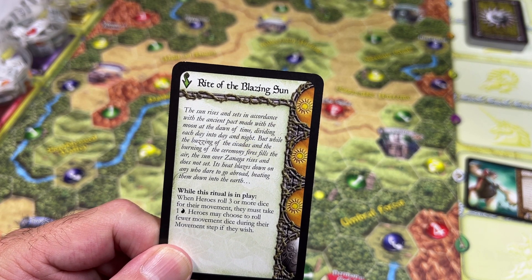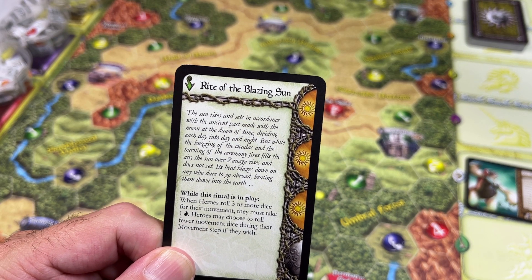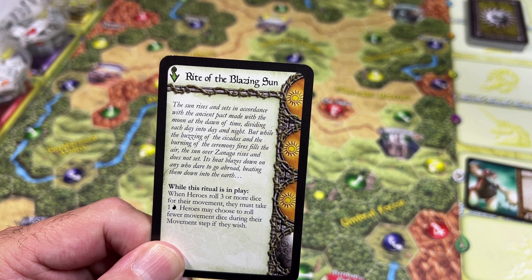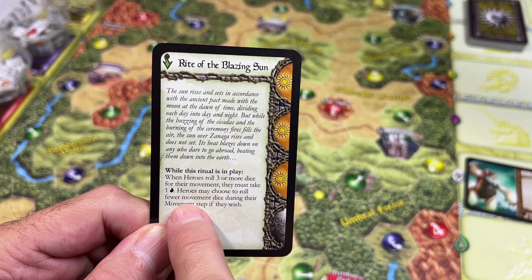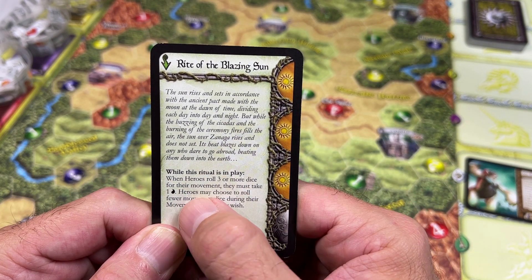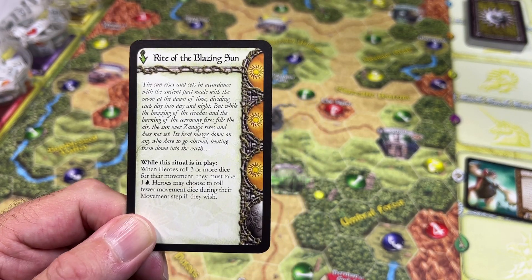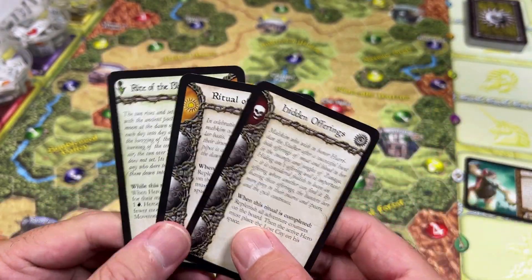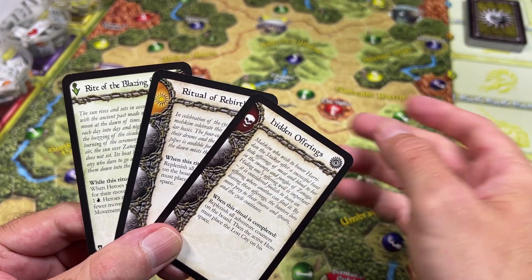The other ritual I tried to solve quickly because of its active power was the Rite of the Blazing Sun: 'The sun rises and sets in accordance with the ancient pact made with the moon, but while the burning of the ceremony fires fills the air, the sun over Zanaga rises and does not set.' While this ritual is in play, whenever heroes roll three or more dice for movement they must take one fatigue. Right at the beginning of the game this made traveling very slow and difficult. I like these ritual cards — the flavor text goes a long way in fleshing out this world.